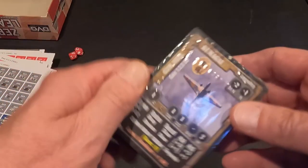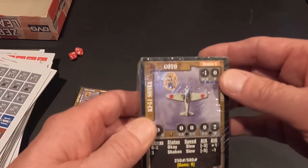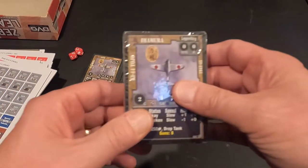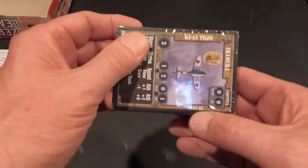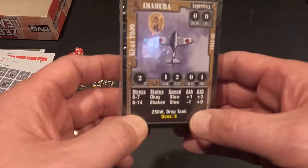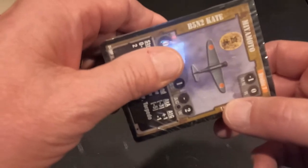Here's another G3M Nell. Here's the Ki-51 Sonya - very cool, he was available from 1939 to 1945, so that was an older plane they kept around. Here's a legendary Ki-44 Tojo - he's good from 1941 to 1945, can carry a 250-pound bomb or a drop tank, his guns are an eight. Here's the B5N2 Kate.